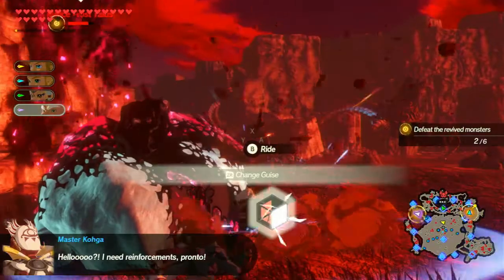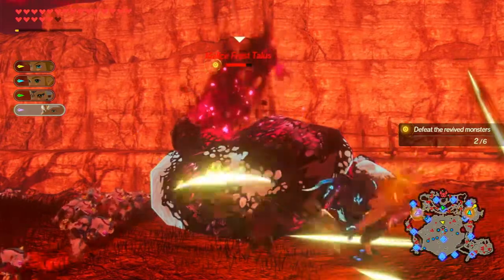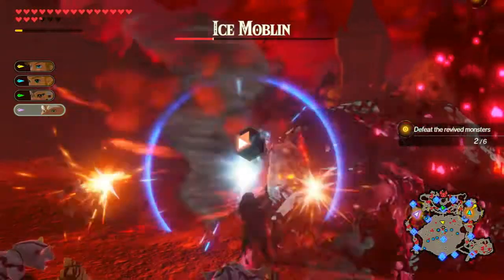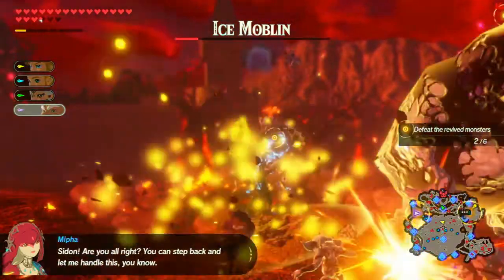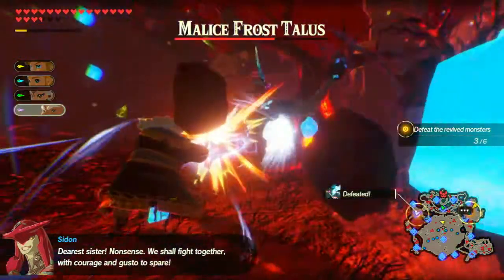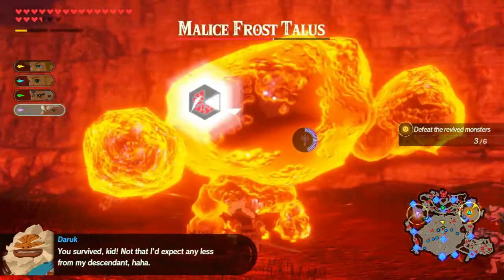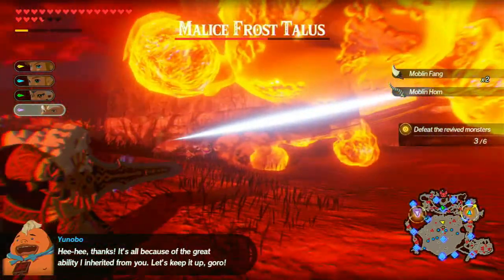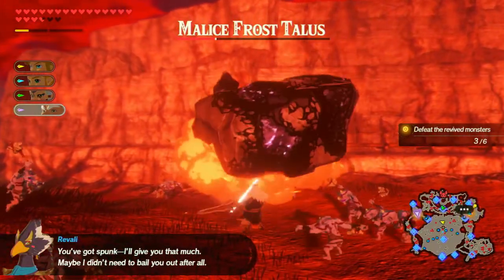Need of reinforcements, pronto. You really don't. Dear sister, nonsense. We shall fight together with courage and gusto to spare. You survived, kid. It's not that I expected any less from my descendant. Thanks. It's all because of the great ability I inherited from you. Let's keep it up. You got spunk, I'll give you that much. So maybe I'll bear you out after all.